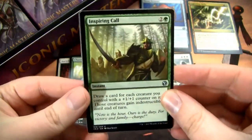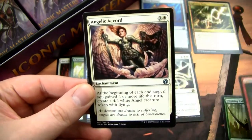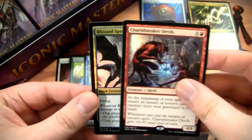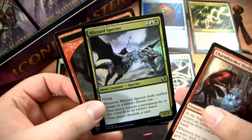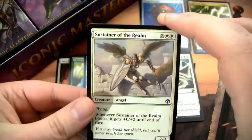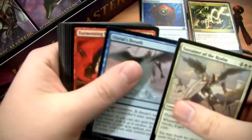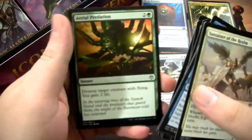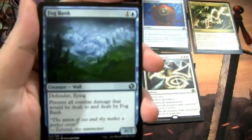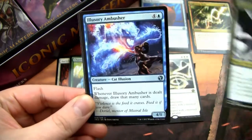Inspiring Call, Guttersnipe with new art — I do like the art on this one. Another Angelic Cord. And a Charbreaker Devils and a Blizzard Specter. So we got no baubles, we only got two of the good uncommons so far and a smattering of decent rares. I've seen this set be kind of boom and bust — some boxes are nuts and some are super shitty. We kind of got a super shitty one.